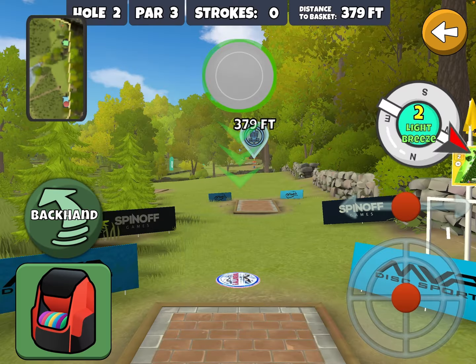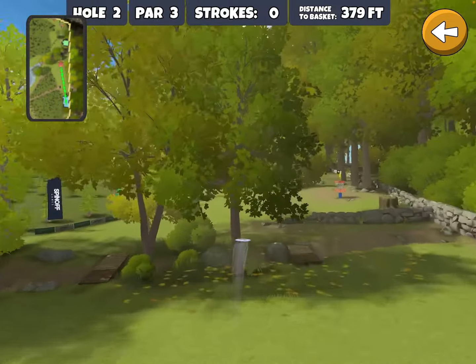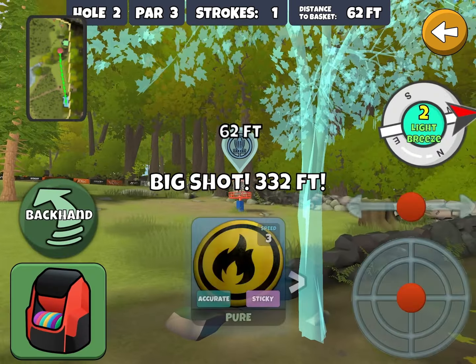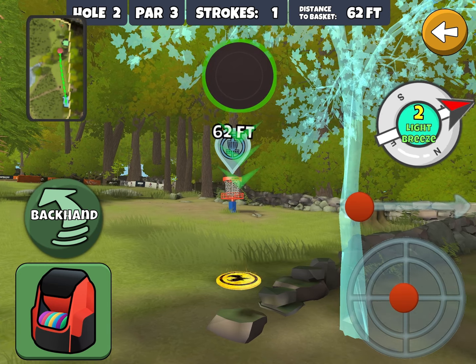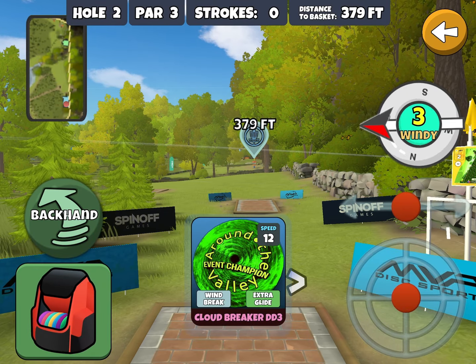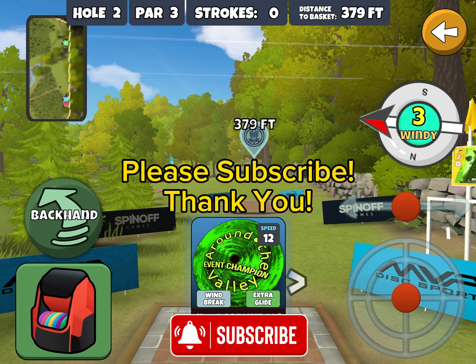Let's see if I can avoid the ditch this time. That's going to be nice — though that's probably one of those rocks that could send you flying OB. But as you can see, not bad — 62 feet out. Easy day to the birdie there. So yeah, that's a quick look at Maple Hill Hole 2. Hope you enjoyed it, hope you learned something, and we'll see you around the valley.